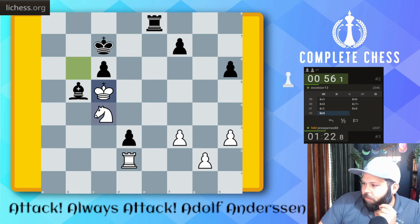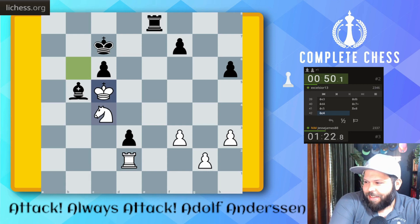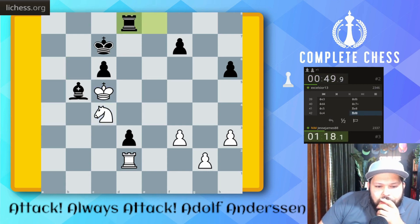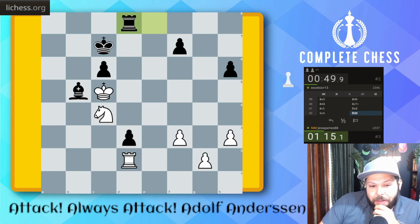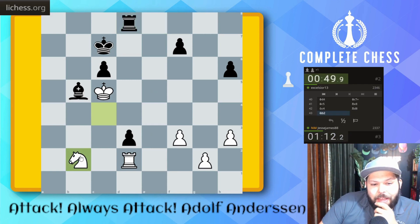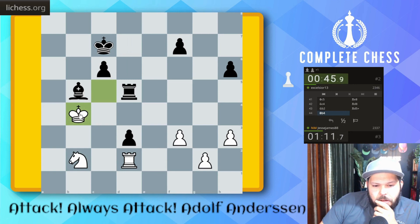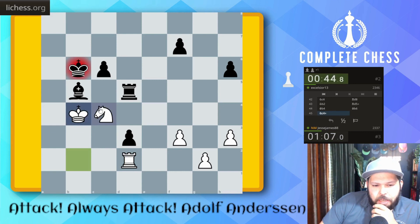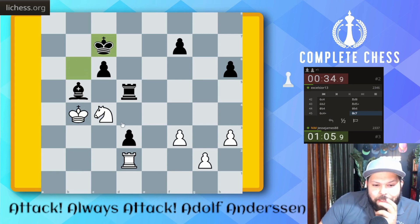I don't know what to do here — this is tough. Knight B2, I guess. Rook D5 check, King C4. Check again, King takes. I think the only way I can try to get away with this is going to be time. I have to go back here because Rook to D4 check, which he might play here. I think it's his best practical choice.